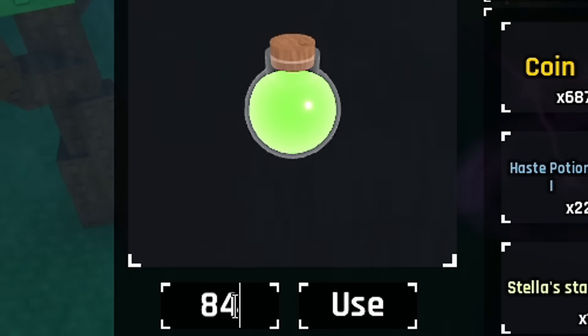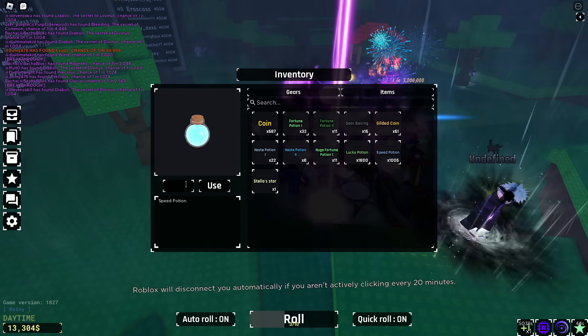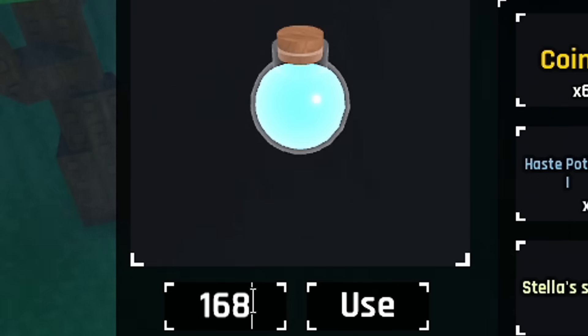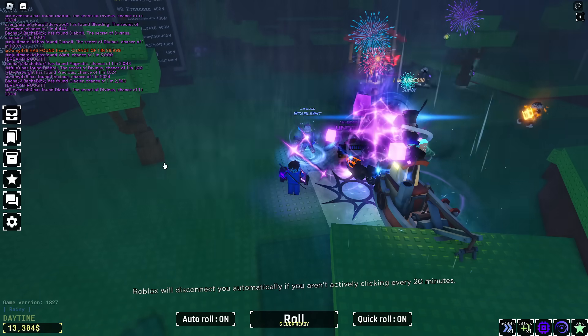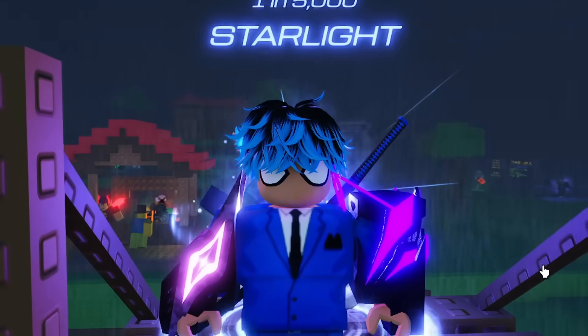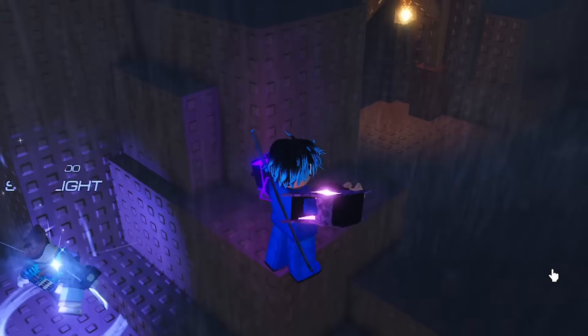So let's do 84 lucky potions which is 84 minutes, and if we want to do the same for speed, 84 times 2 is 168. Alright let's go inside of the caves. I'm going to show you guys what you should be looking out for for the entrance to era 7. So if we go inside of Stella's cave — actually I'm going to show you from the other point of view for people who don't have the Stella entrance.